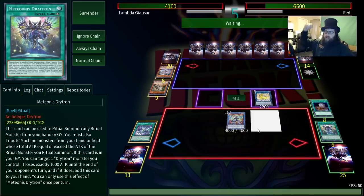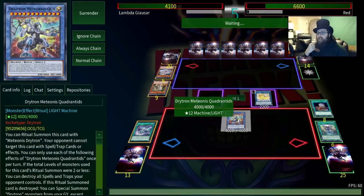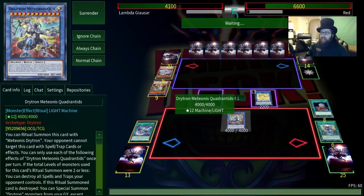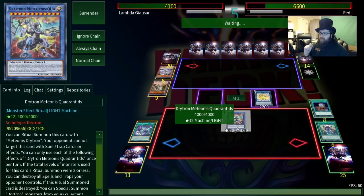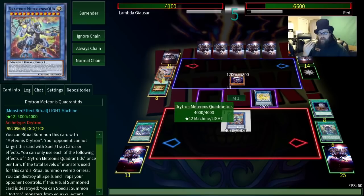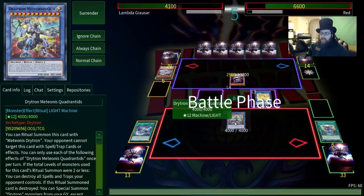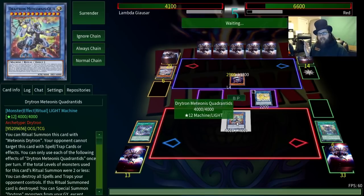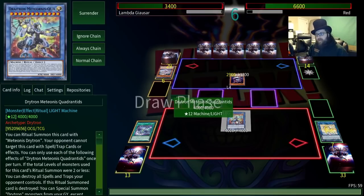Normally I would add something back. It just took our entire hand, and depending on what he has banished he might be able to banish our board, which would stop this completely. This thing has a little protection — in addition to blowing up all the spell traps, it can't be targeted by spell/trap effects. Which is really nice — if your opponent has like an Infinite Impermanence set, they actually can't use it on this to stop their spell traps from being destroyed.